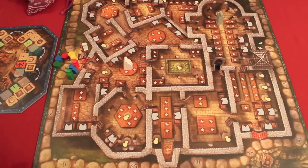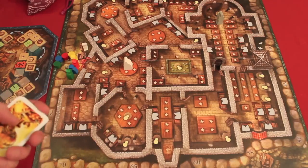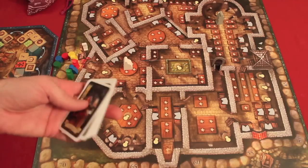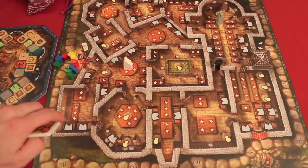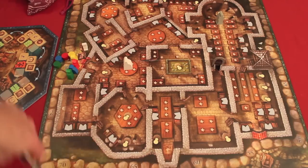Since the major way of scoring points is stashing valuables in rooms, let's talk about how a turn works. Everybody has those 10 cards. For the first round only, everyone selects one card and plays it face down. Then they simultaneously flip it up, and going clockwise, everyone takes an action. Let's talk about what these cards do.